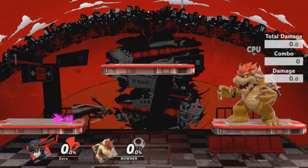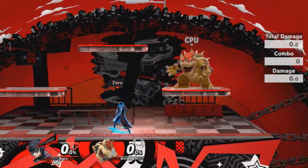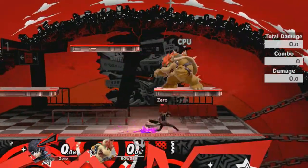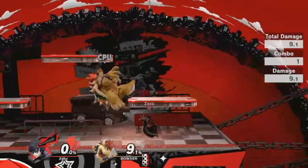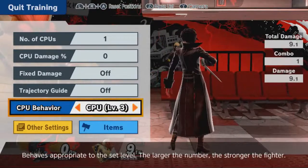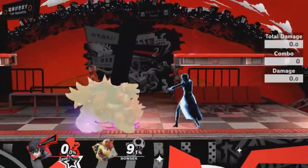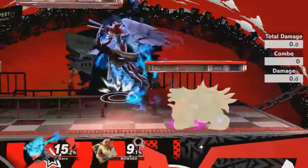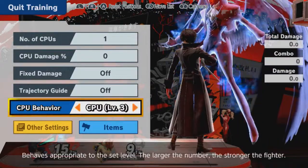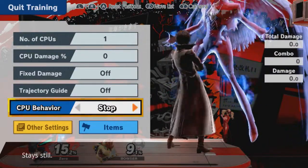So what makes Joker special? Well, that would be his Rebels Guard — it's a counter that lasts a lot longer than most counters. Let's get Bowser down here because this is what really unlocks Joker's ridiculous attacks. As you can see, the meter has filled up. Arsene — his persona — is out, and this is where all of his attacks that I've just shown you become OP.